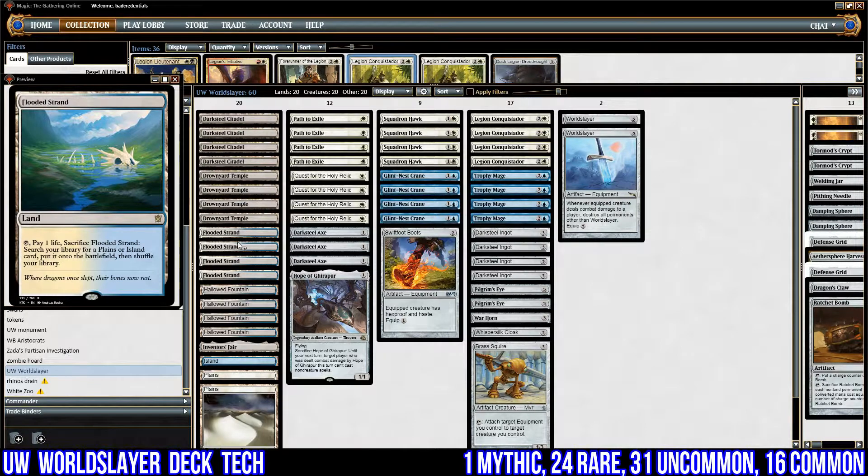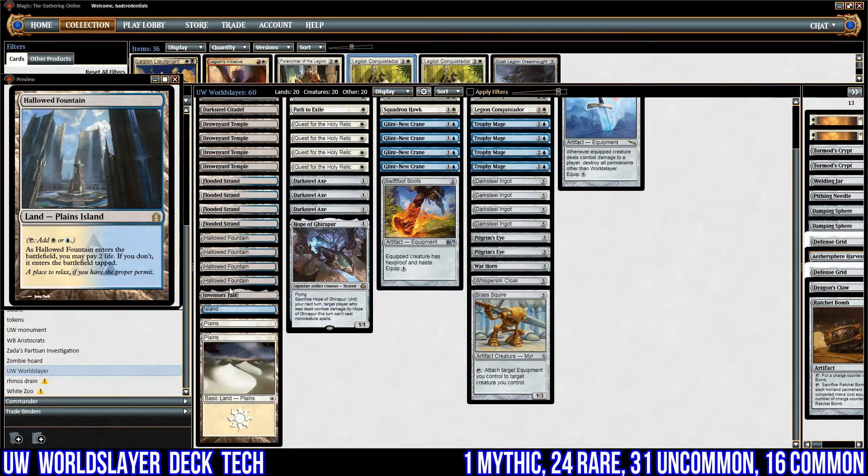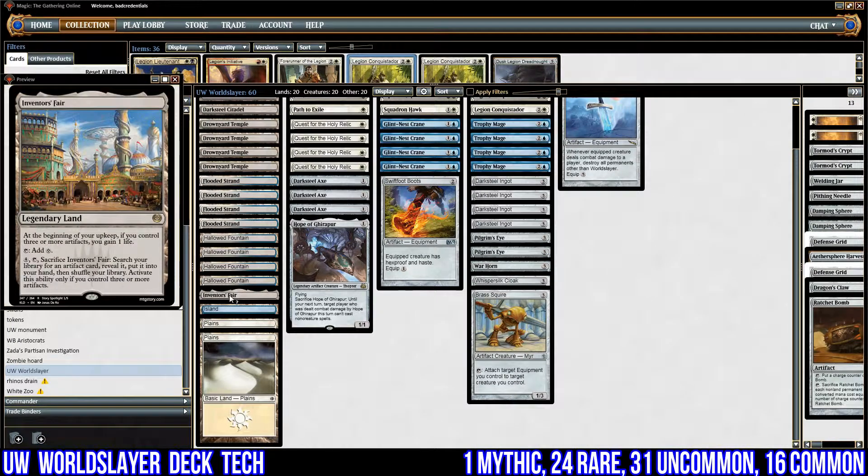We need colored lands, so we've got four copies of Flooded Strand and four copies of Hallowed Fountain, as well as one Island and two Plains — pretty standard. We've also got one Inventor's Fair: at the beginning of your upkeep, if you control three or more artifacts, you gain one life. We'll have a lot of artifacts so we will gain life, and we can pay four to sacrifice it and search our library for an artifact card. It's just good advantage for any artifact deck in Modern.